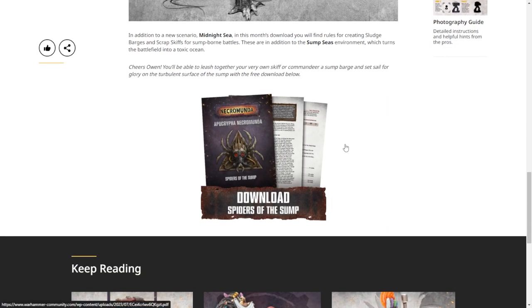There's great rat artwork, and you can download Spiders of the Sump to get to sailing. There is an extra mission specific for the boats, rules for how to make boats, and your arbitrator can put them in your campaign. There's also a lot of fiction for those who like that sort of thing.